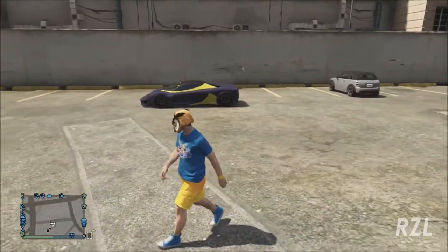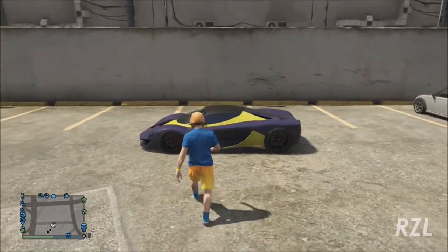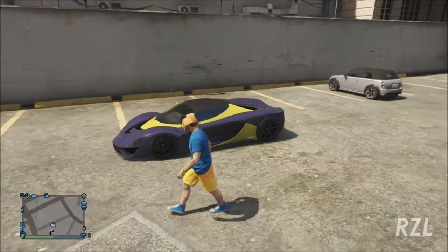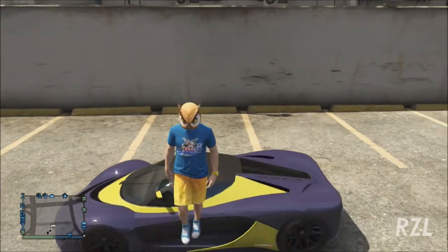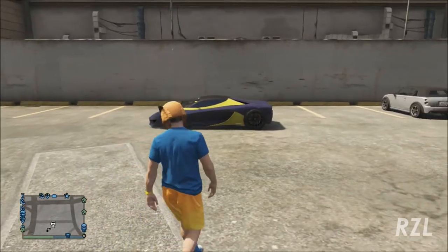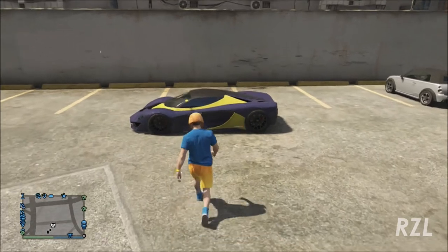So step number one — and this is a multi-step process, don't get discouraged — not even the most professional players can do this right. Step number one is locate a vehicle. Now, there are many vehicles in GTA, pick one. Step number two: you are going to approach the vehicle gently and non-violently.